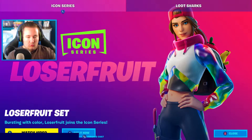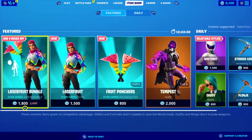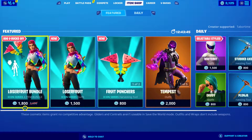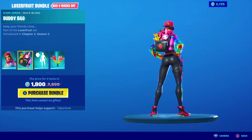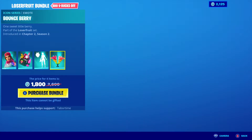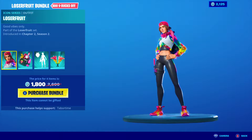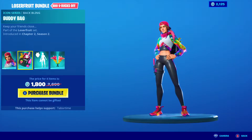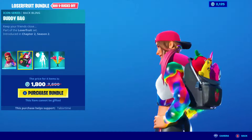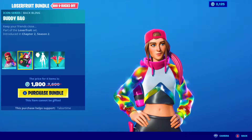I accidentally clicked 'get it now' so it's taking us to the shop. There are two options - you can buy a bundle or just the separate things. The bundle includes her skin, the back bling, an emote called Bounce Berry, and a pickaxe called Fruit Punches which I really like. It says introduced in Chapter 2 Season 2 and this is completely brand new. It's a sick, amazing design from Loserfruit and Epic Games.